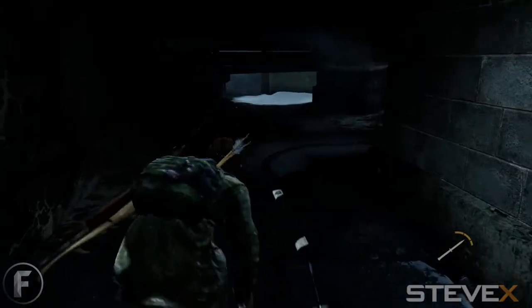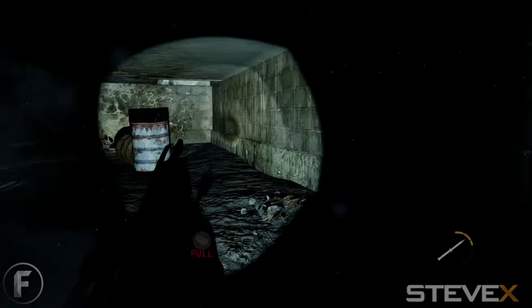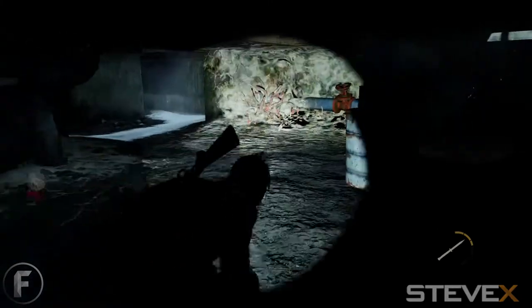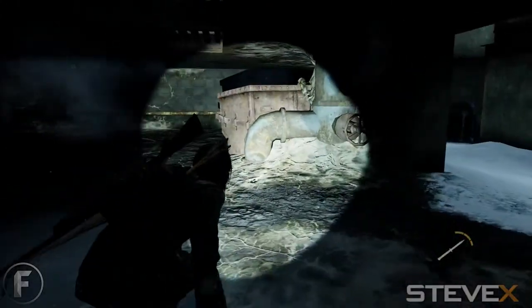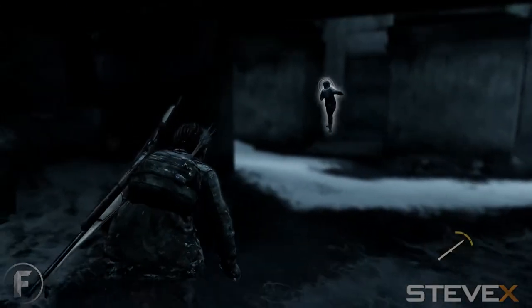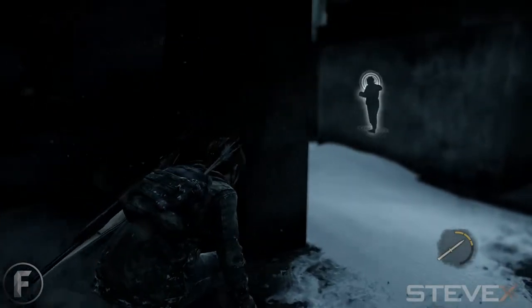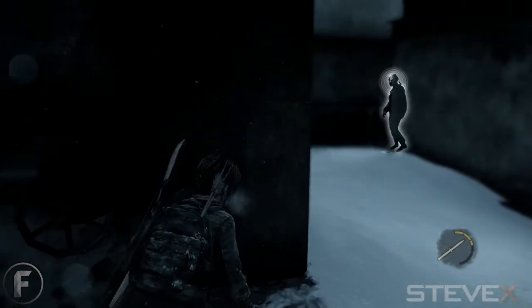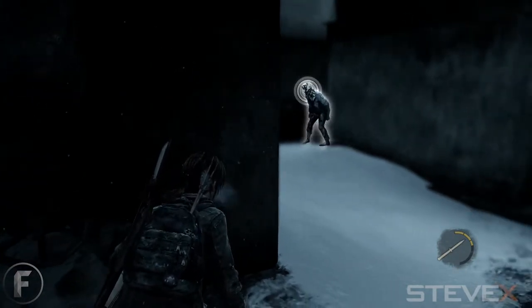I've taken out three of them and there's just one more left, so I'm going to drop down to the lower level where he is. I'm just checking for supplies - there are a couple of bottles down here. But I was not successful using bricks and bottles to stun clickers, so let me know in the comments if anyone's had luck doing that.